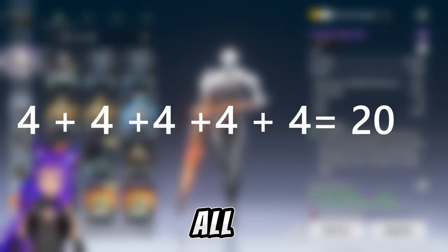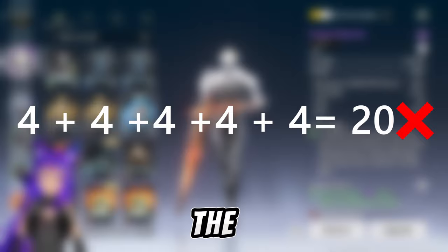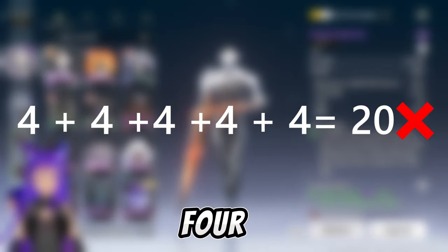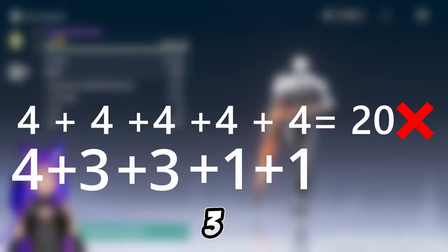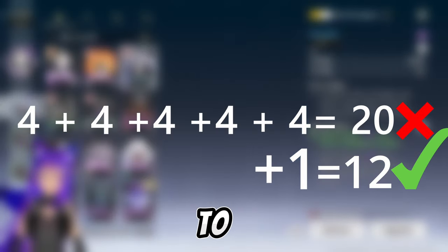But you can't equip all four-cost echoes since the max is 12. The best way is to equip one four-cost, two three-cost, and two one-cost echoes, which equals 12. This is the best way to get stronger.